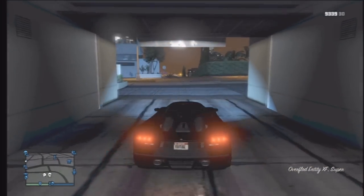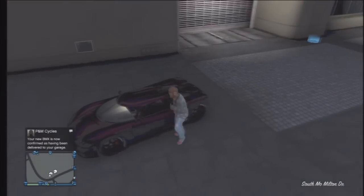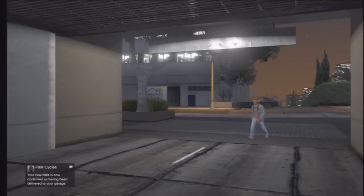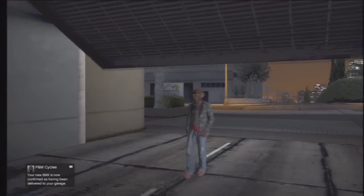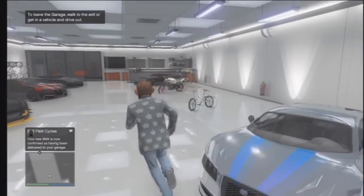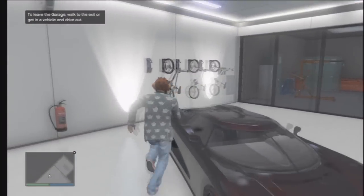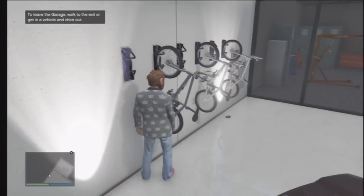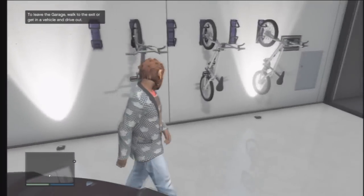You're going to want to drive that duplicated car out of the garage and just park it there. Then you'll see that you're going to get the bike that you ordered delivered to your garage. Head back into the garage and get onto that bike. So: step one, get a bike; step two, duplicate a car; step three, park the car outside; step four, run back in and grab the bike that you just ordered. You'll see I grabbed the bike that just got delivered and I ride it out.